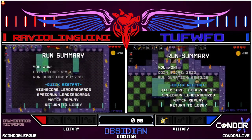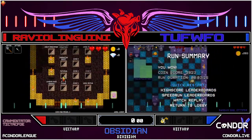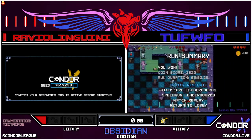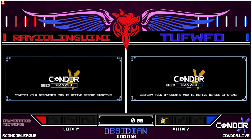Well, this is a match of three so we'll get two more races yet. See if Raveo can come back. Raveo's got the beat on in the lobby. All right, seeds are entered — readying up, get into the second seed, and we're off.